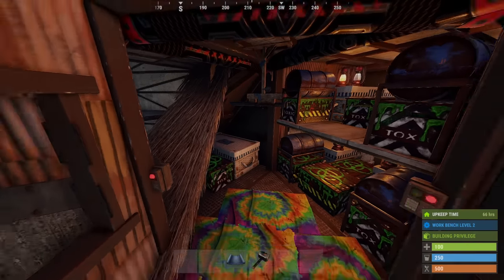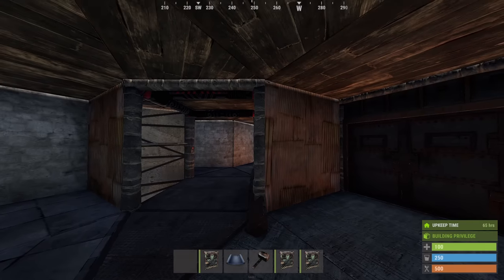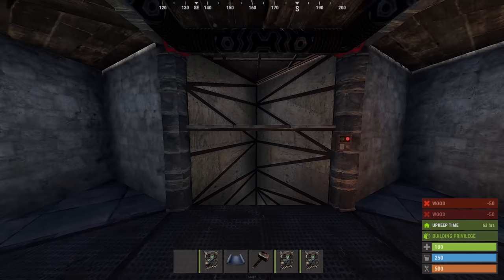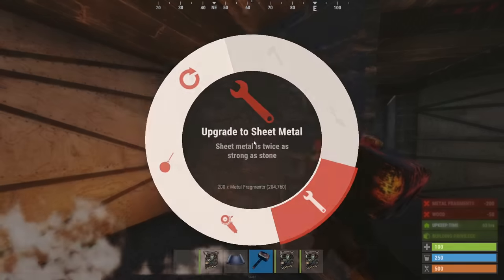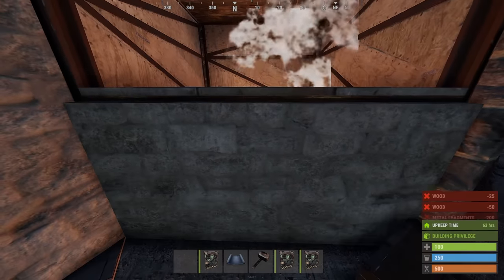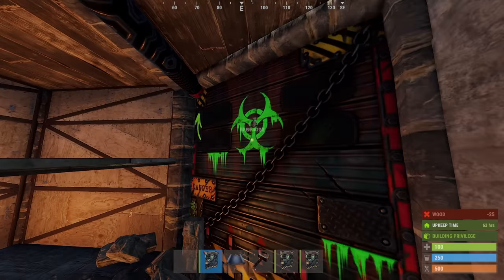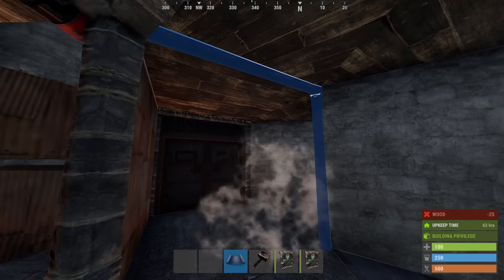Once it's all upgraded and looks like this, the main core of the base is done. Now for the second floor: look at this elevator and we want to wall off this square on each side. Next on the left hand side, we'll add a sheet metal wall here and then upgrade and rotate this wall. This will be another loot room, so we'll give it a half height floor and a frame in the front. The garage door goes facing out, and we also want another garage door right after it. On the other side of the hallway, we can add in our last two garage doors into these two frames.